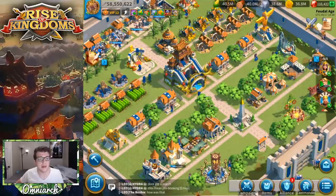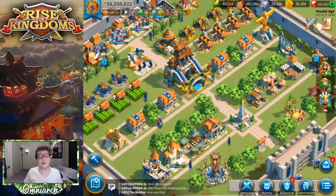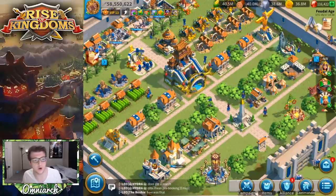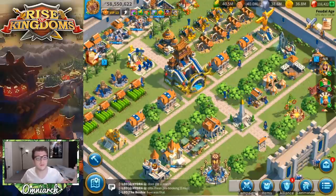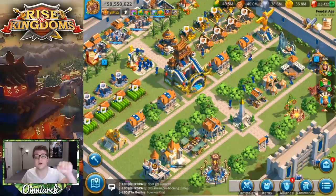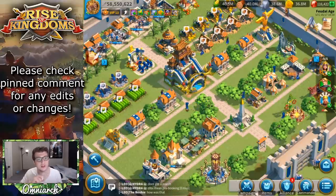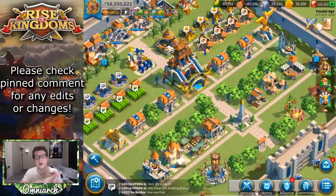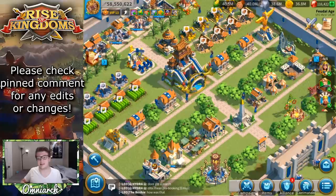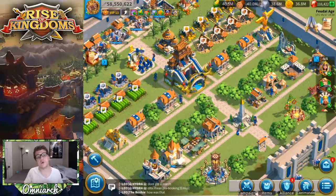The third mid-game army is Scipio primary with Joan of Arc secondary — a mixed army that doesn't care what troops you put into it. So you can run Sun Tzu/Boudica as full infantry, Pelagius/Bybars as full cavalry, and then fill Scipio and Joan with whatever troops you have left — archers, remaining infantry, remaining cavalry. What you now have is a mixed army that doesn't care that it's mixed, and one that is a bit more tanky on the battlefield.